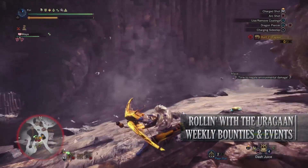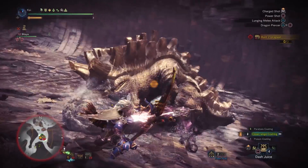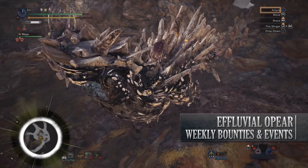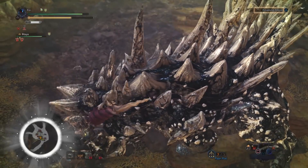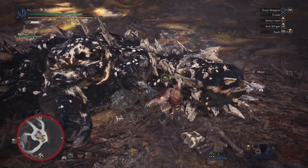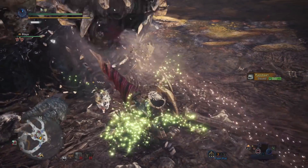Next is Rolling with the Uragaan, a 7-star high rank quest that requires hunters to be hunter rank 13 or higher. This has players taking on two Uragaan in the Elder's Recess and upon completion you'll be rewarded with various Armor Spheres. Next is the Effluvial Opera, also a 7-star high rank quest requiring hunter rank 13 or higher. This has players taking on all the monsters associated with the Rotten Vale — so that's Great Girros, Radobaan, Odogaron and Bazelgeuse — and for taking this quest on there's an increased chance of getting these monsters at small or large gold crown size. This is also a good quest to consider if you want to complete some of the limited bounties more quickly.